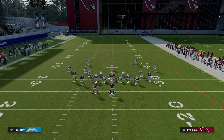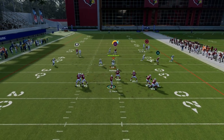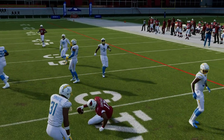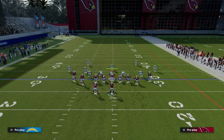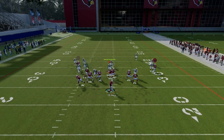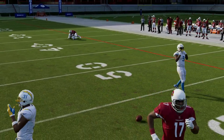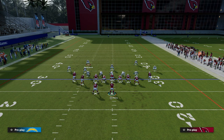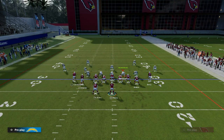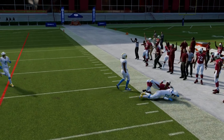If you're getting a lot of man coverage, you can also run the simple slot apprentice post route — it just beats man coverage better and it's easier to ag back to the ball, easier to ag away from KOs in man coverage. If you're playing somebody running a lot of man, I'd recommend a post; if they're running more zone, I'd recommend the crosser. You can still throw the crosser against man, but the crosser just doesn't get the best separation against man to man this year for whatever reason. Depending on how they're playing, that's going to tell you whether to use the crosser or the post.